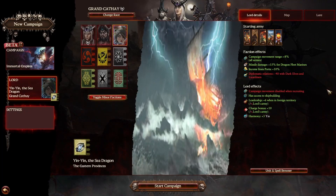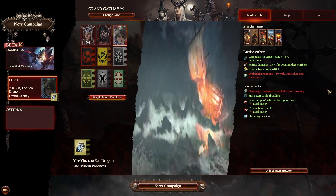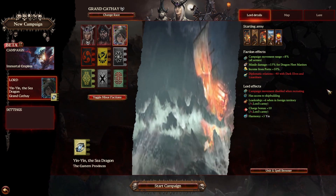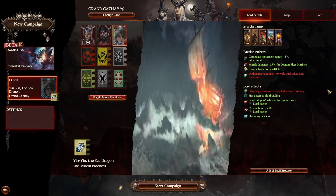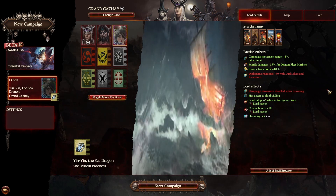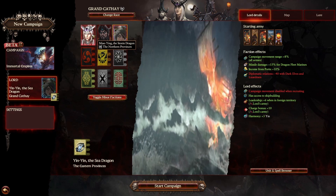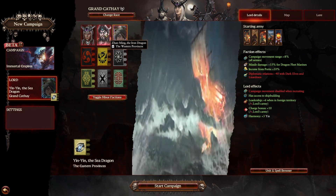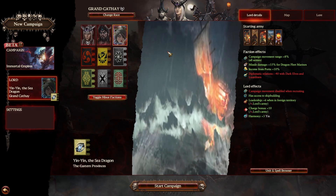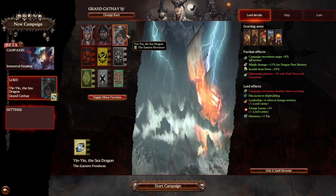Hi all, this is MasterMunch and welcome to a brand new campaign playing Warhammer 3. We are going to start a campaign in Immortal Empires with a new added mod. The mod was already there but now it's a new version — instead of just being able to recruit her as a legendary hero with either Miaoying or Zhaoming, you can use her as her own playable faction. It is Yin Yin, the Sea Dragon.